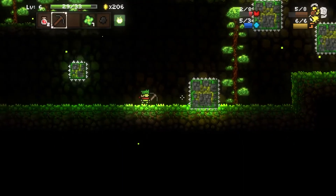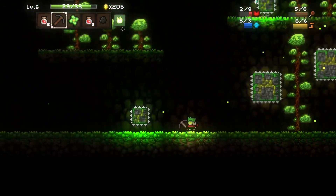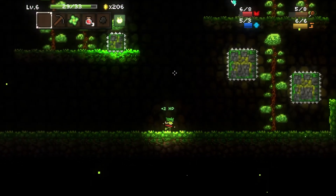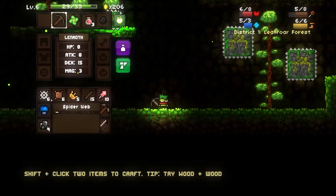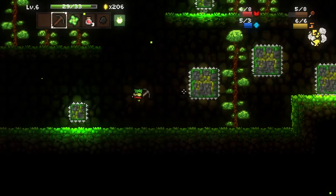Should be able to make some HP pots. Yeah, we do have some, they're topped off. Where'd the bee go? All the way up there. We'll avoid magic.